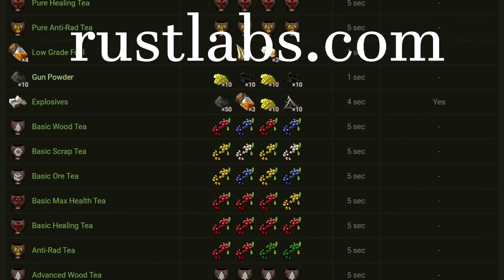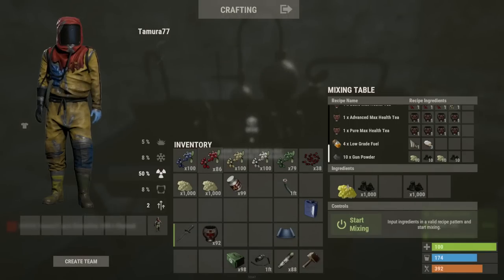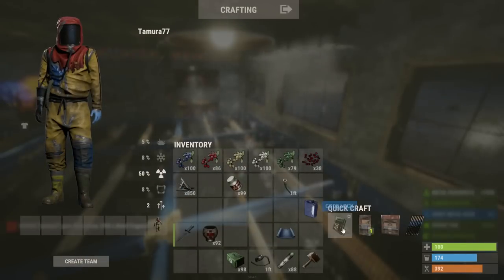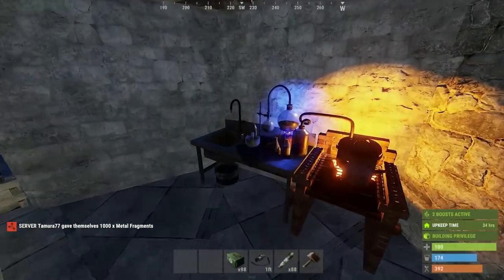The other recipes include low grade, gunpowder, and if you know the blueprint, explosives. The reason it's better to craft here is because you can put in all the ingredients, start mixing, and then go elsewhere in the base and craft other things. The only downside is that crafting GP here costs an extra 10 charcoal per 10 GP.